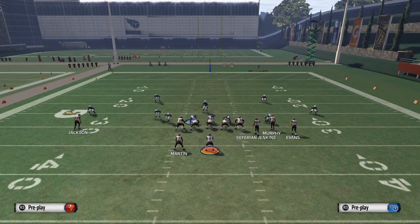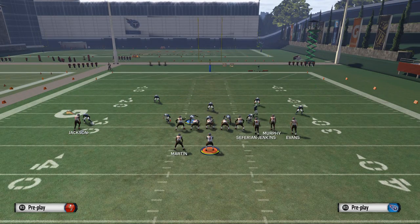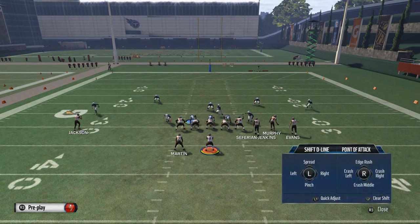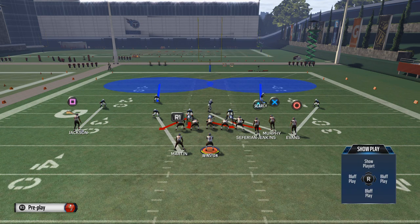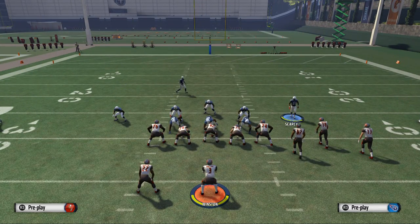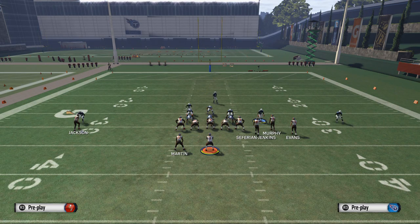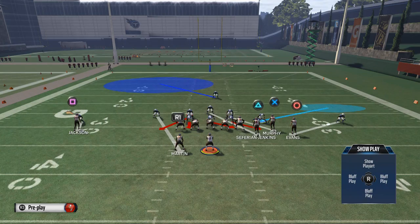The next coverage we want to show you is man coverage. We're just going to do a quick audible up to our Cover Two Man. From here, we want to base align and do all of our regular adjustments. We need to press — if they're in a bunch situation like this, we need to stay baseline and pressed. What I like to do is take this safety and place him in a flat zone.